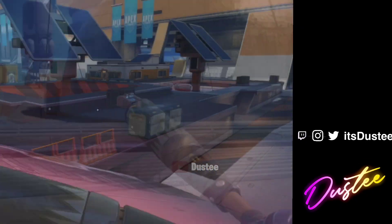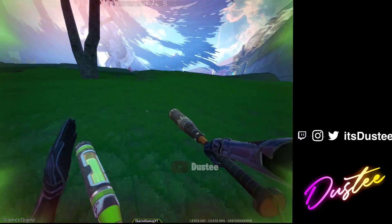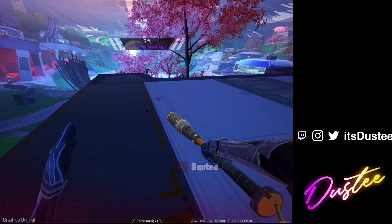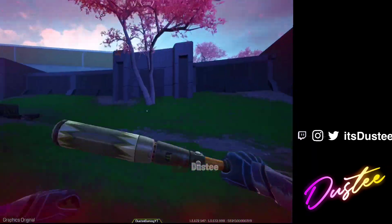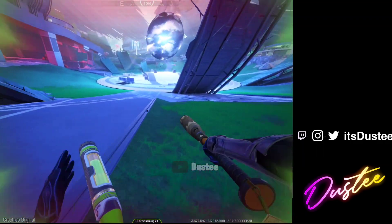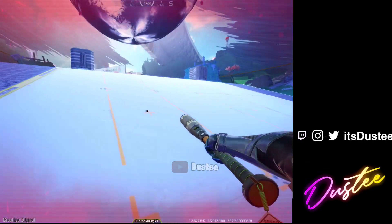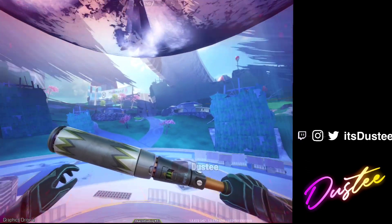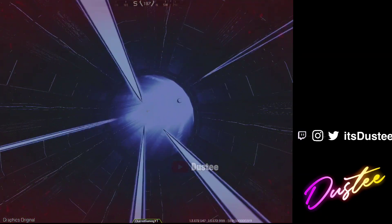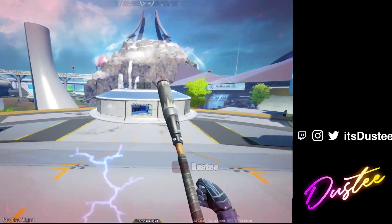Sometimes the ring ends at Docks and those rings are going to be really interesting. Then we are going inside the Rift — this is the best-looking place in the map in my opinion. You can see the sakura tree, the whole atmosphere, everything looks really nice and calming. You have buildings on the other side, and if enemies are chasing you, you can come to the Rift and it will teleport you to another POI.